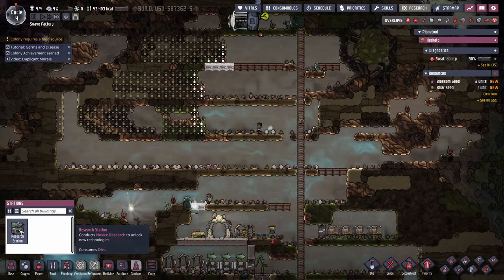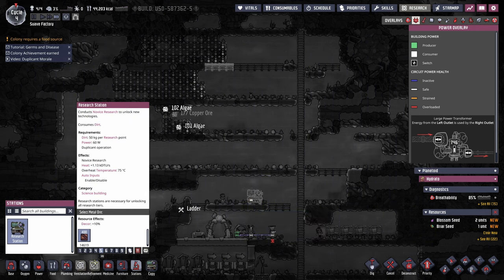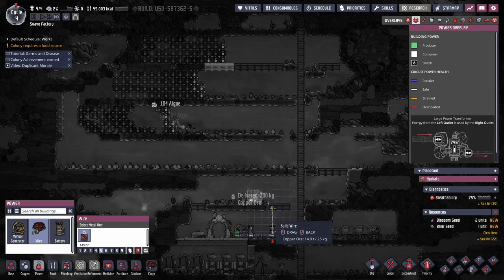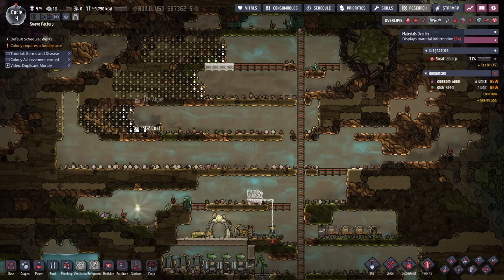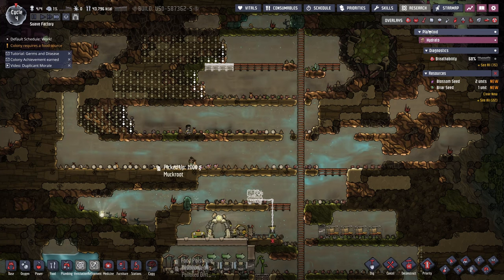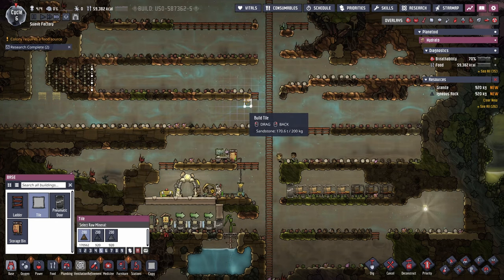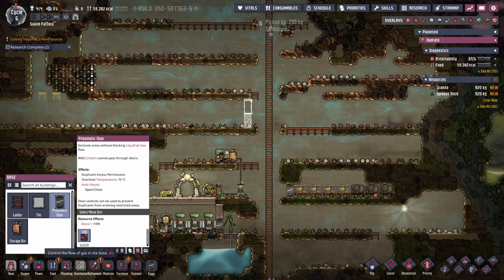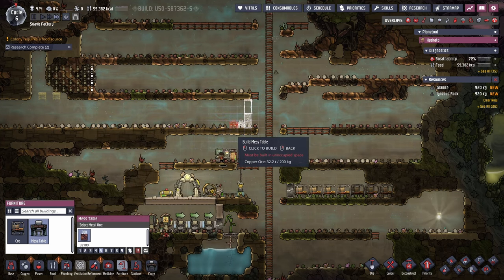For the last quarter cycle the duplicants have been digging out the bare bones of our base, but now it's time to work on some upgrades. For that we need the research station. Once the station's up and running I'm going to beeline to get all the needed items for a grand hall to improve the duplicants' morale. Skipping forward two cycles, this gives us the opportunity to build somewhere for our duplicants to eat. It's not going to be a grand hall just yet - we still need to research a few more things, but we're getting there.